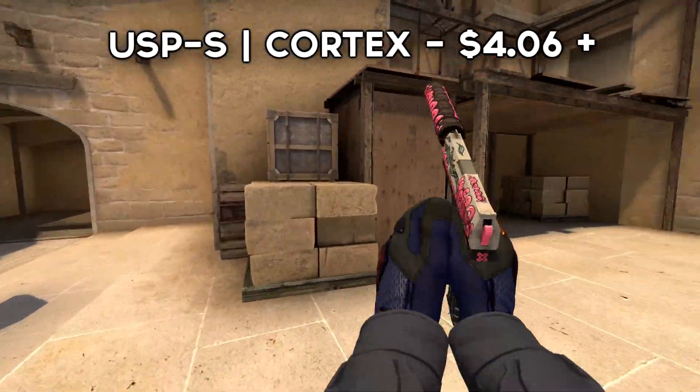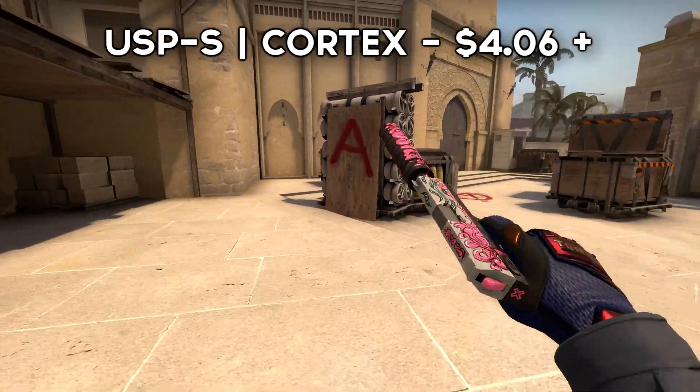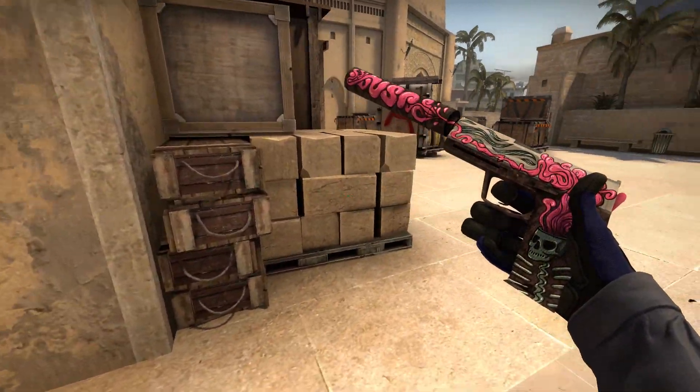For the USP, we have the Cortex. With this one, I wouldn't by any means say that it's that cheap of a skin — the price you pay for such a good skin is fairly overwhelming. There's a lot of attention to detail on this skin, and I think that's probably why it's one of my favourites.